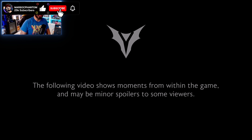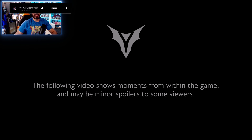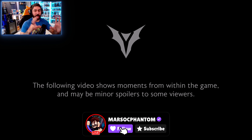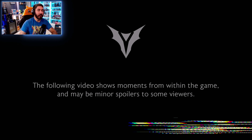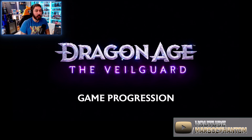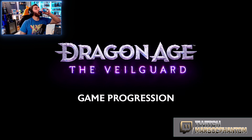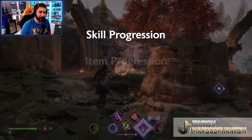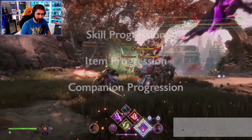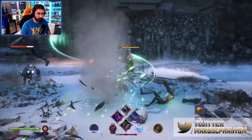Welcome back to another video. We're going to check out the new video release for Dragon Age. This video is focused on the deep progression system in the game. I'm Hillary Heidi, a producer at BioWare. Let's take a look at game progression in Dragon Age: The Veilguard. We'll cover skill progression, item progression, and companion progression. My goal is to build a rogue assassin who darts around my enemies and strikes them down with poison blades.